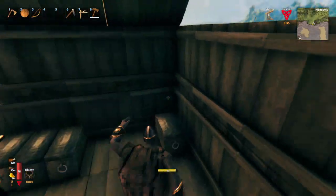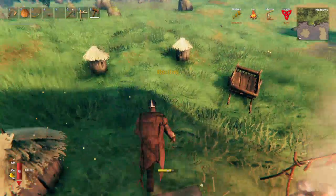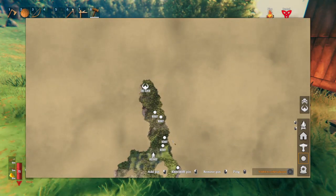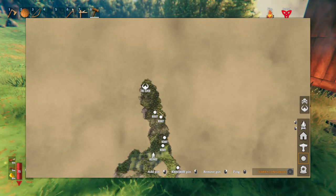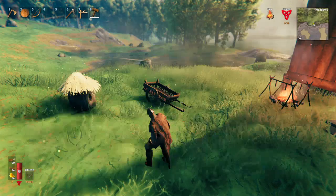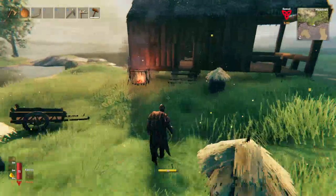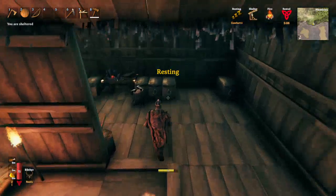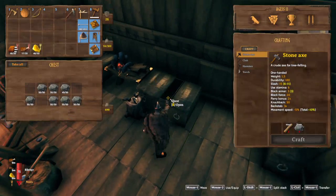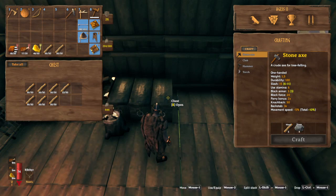Hi everybody and welcome back to episode 14 of Aegis Played in Valheim. In the previous episode we scouted all the way to the boss. We found a few burial chambers, and there's quite a bit of copper in this area as well which I didn't mark out. We are going to do a little bit of a base upgrade — things are getting a little bit tight in the base. We did manage to get ourselves a decent amount of wood, so let's get into some building.